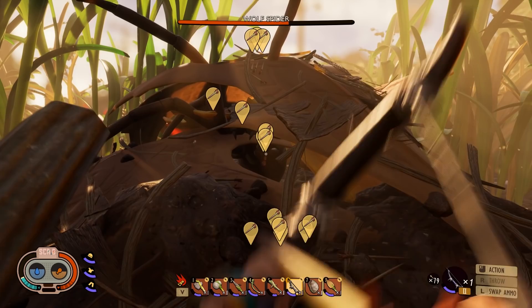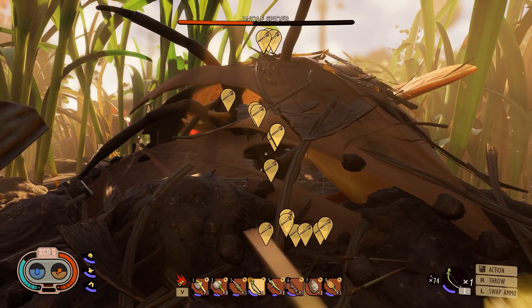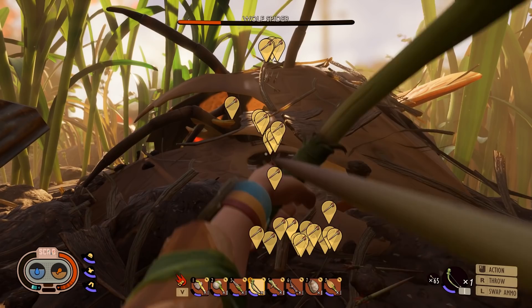You can see the tier 2 bow does quite a bit more damage. Switch back to the normal one — you might want to start killing it with this one to get a good head start getting all the resources from it. I wouldn't go wandering around as it might try to escape.